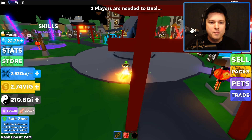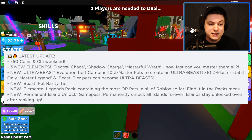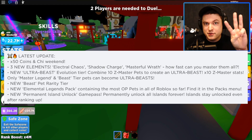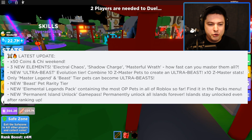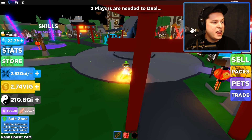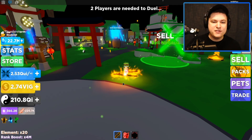On the screen we have the new update: the times 50 coins weekend is back - pretty cool. Three new elements as well, so we have new pets and three new elements today: Elemental Chaos, Elemental Charge, and Masterful Wrath, as well as a new Ultra Beast evolution tier. Combine 10 Z Master pets to create an Ultra Beast. New beast rarity, new Elemental Legends pack, and a new permanent island unlock game pass.